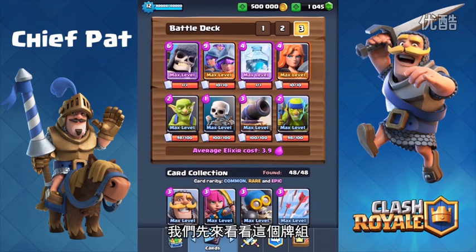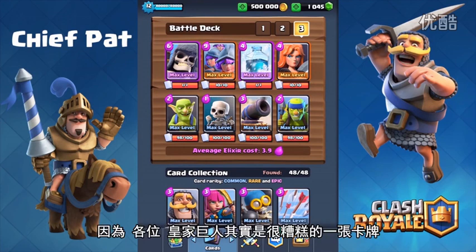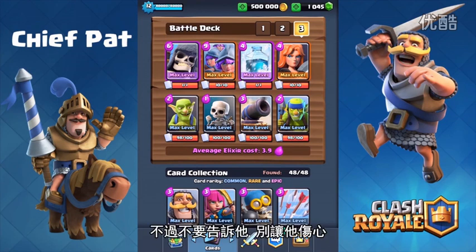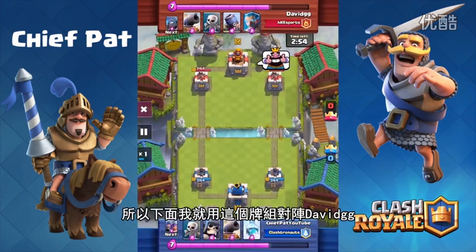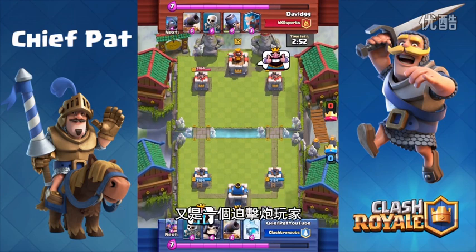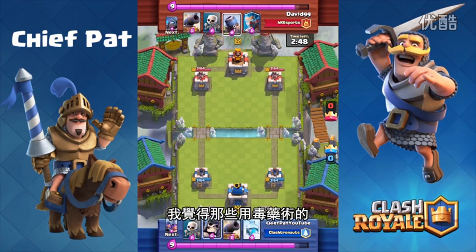Let's check out our deck — I'm gonna switch in the giant skeleton for the Royal Giant, because the Royal Giant is a terrible card. Everyone knows it, don't hurt his feelings, but he's just a really bad card right now. So let's swap in the giant skeleton, which should be an amazing addition to this deck. That's what I'm going to use against David GG — another mortar user, pretty annoying, but not the worst thing with this deck.